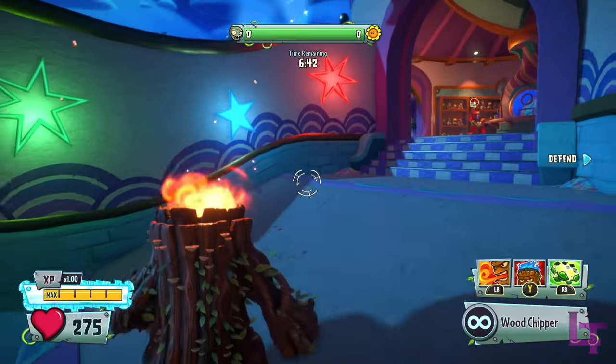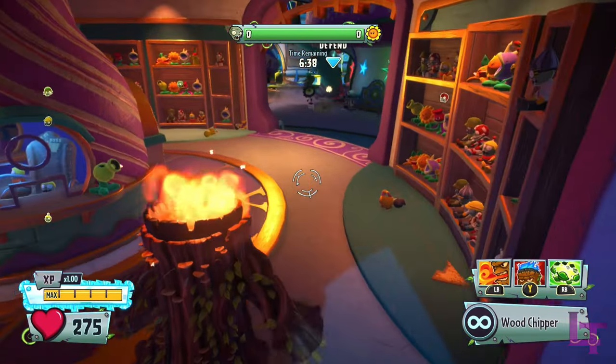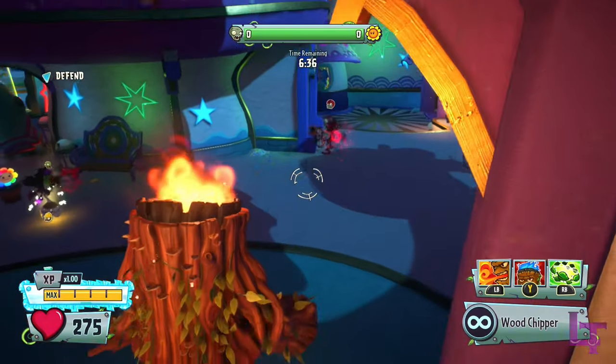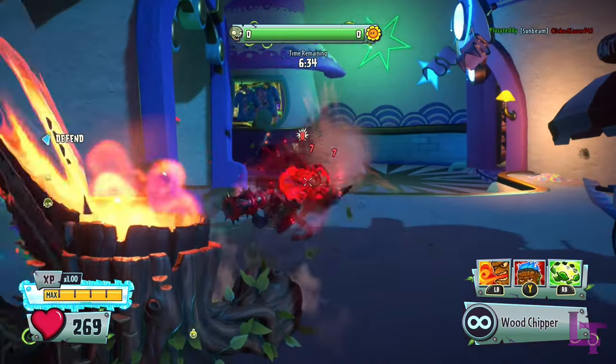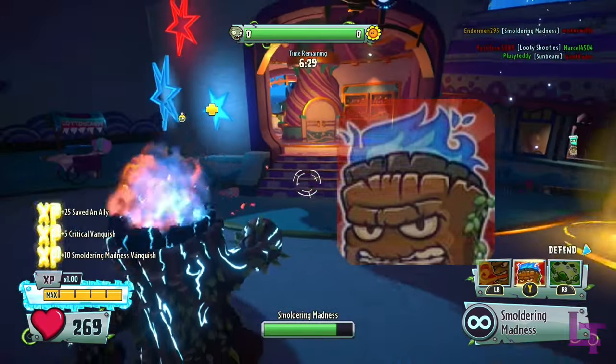And in 1st place, we have the BBQ Tree Mag. This class boasts next to everything you ever need: 275 health, and a minigun that can tear through enemies up close. Whilst his range game is a little on the lacking side, Smoldering Madness can very easily fix that problem.